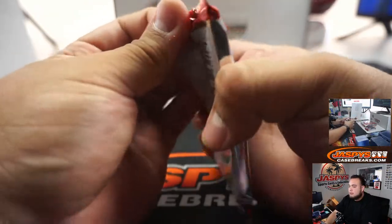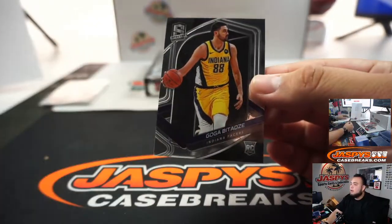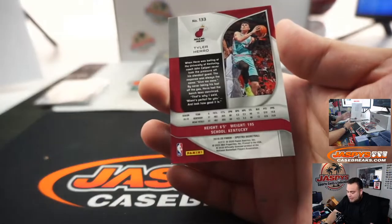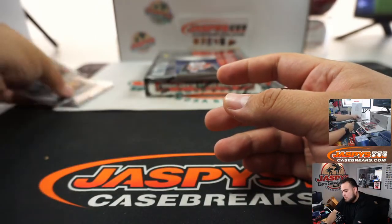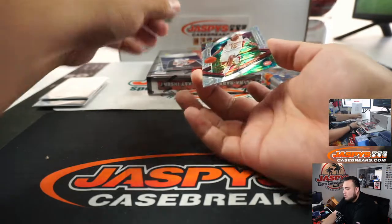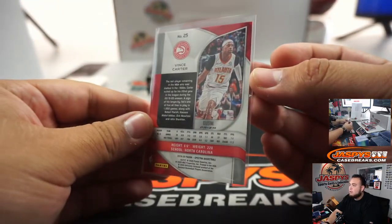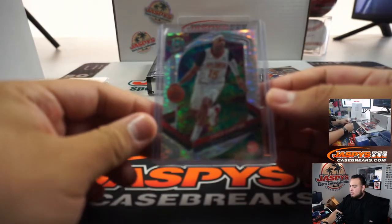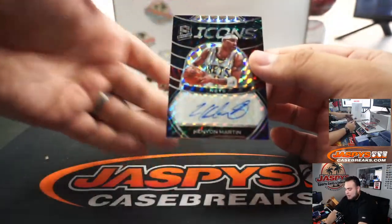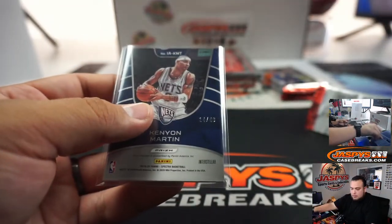Alright, we got Goga Bitadze — little rookie. We got Tyler Herro. And we got a little Vince Carter. And that is 37 out of 99 — spot 7 going to Robert. And here we go, we got a little Retro Nets Kenyon Martin, Spectra Icons. That is number 14 out of 49 — Robert again.